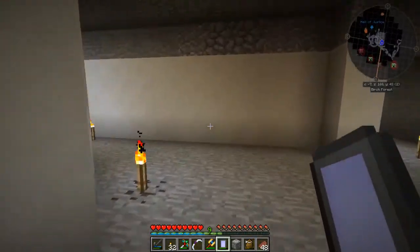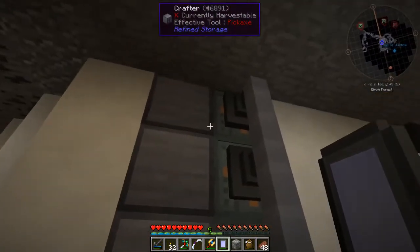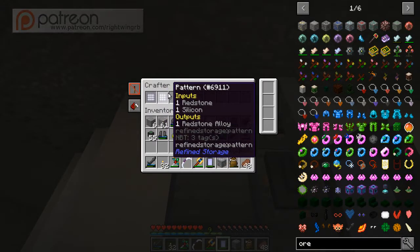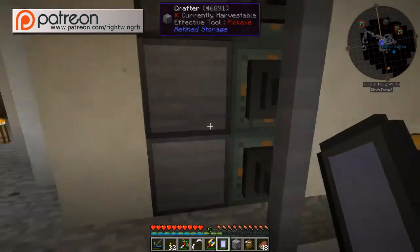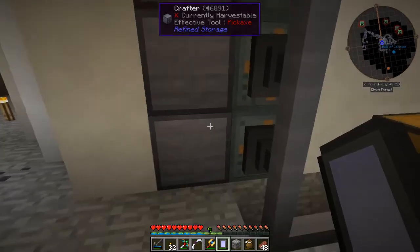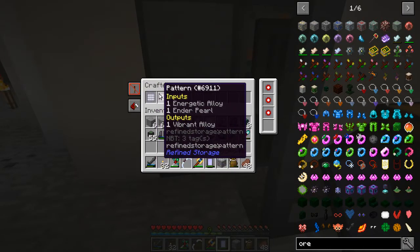Back around here, I set up a couple of crafters — I've got one crafter for each of the alloy smelters. Inside of there we've got the things we know we're going to use the alloy smelter for, like redstone alloy and fused quartz. In here we've got pulsating iron and solarium, down here we've got energetic alloy and electrical steel, and down here is dark steel and vibrant. Perfect.